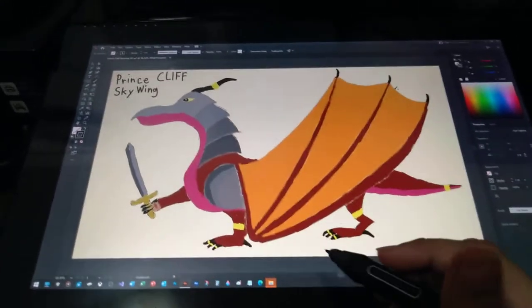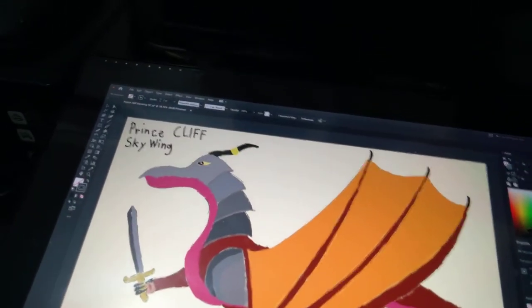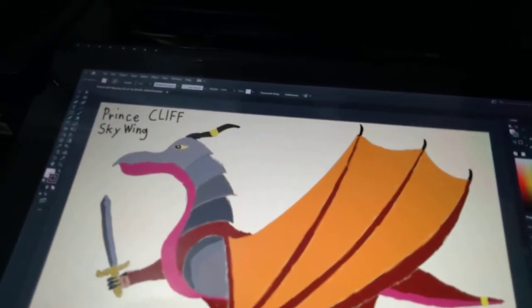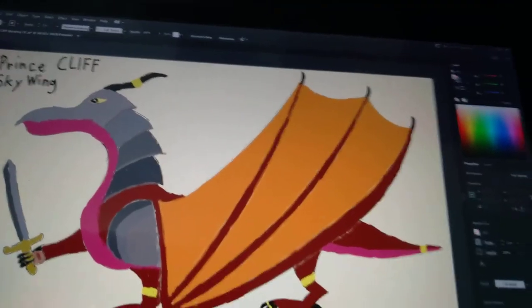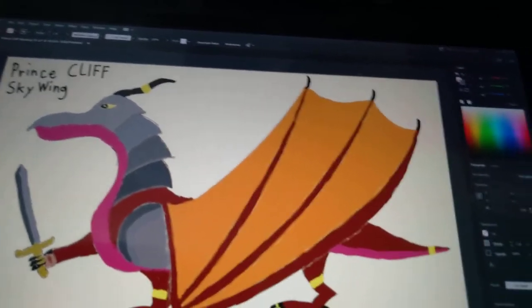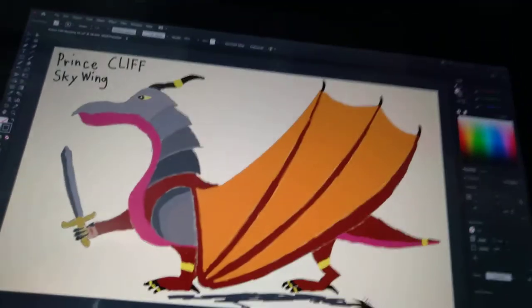What's up, you guys! I just created Prince Cliff of Skywing, so I'm gonna draw about this one. I love to draw, so anyway, I enjoyed this drawing on my tablet — it's very nice. I can try drawing Prince Cliff, the sword of Skywing. Yeah, this is rings.